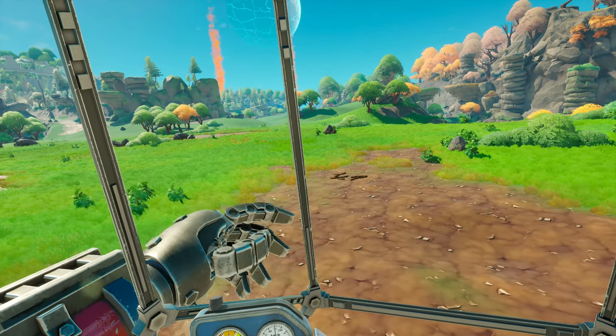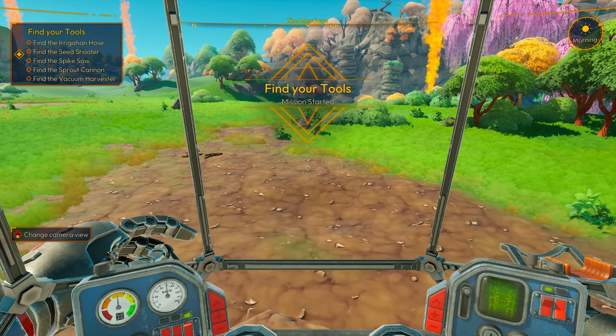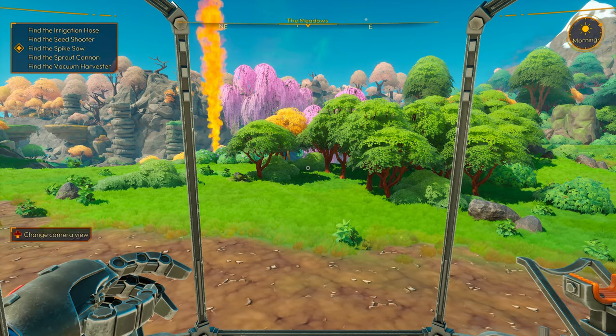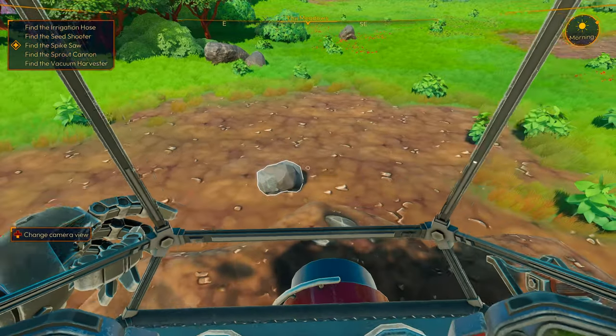Man, if I was going to get on a new planet, I'd definitely probably want a mech — that would be awesome. Mission started. Oh, we can change the camera? I like the first person view. Find the irrigation hose, the seed shooter, spike saw, sprout cannon, and vacuum harvester.